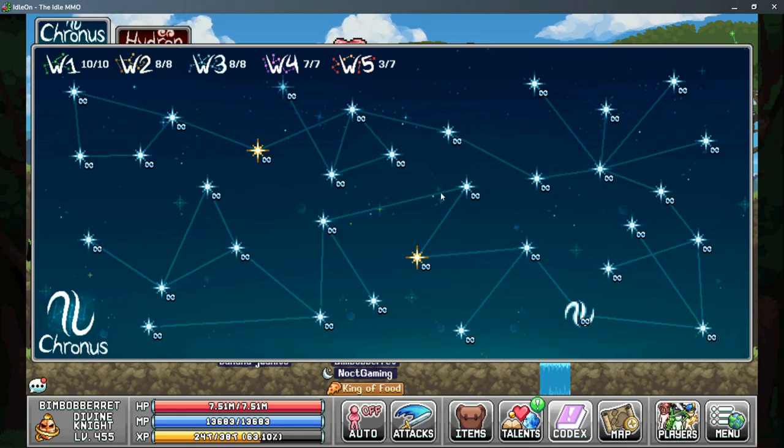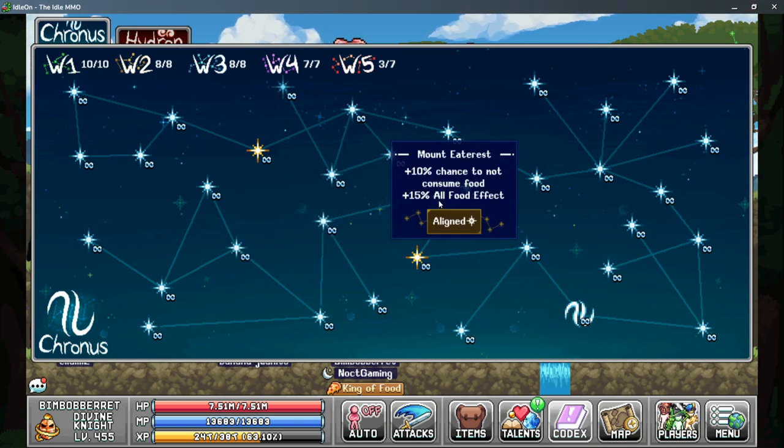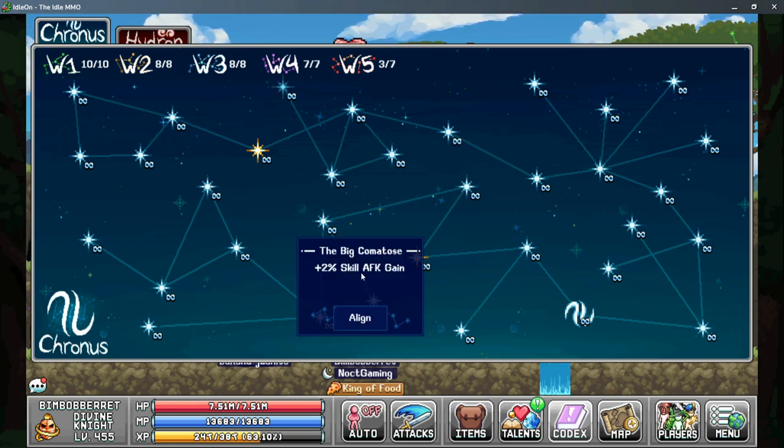For star signs, three should be used primarily. Dwarfo Beardus gives 5% mining efficiency and 20% multi ore chance. Mount Eaterist gives 15% all food effect — both are very large bonuses that add up quickly. You could swap the food effect star sign for big comatose at 2% skill AFK gain rate, but the other two generally give better gains. For the third star sign use comatose major for 4% skill AFK gain rate.